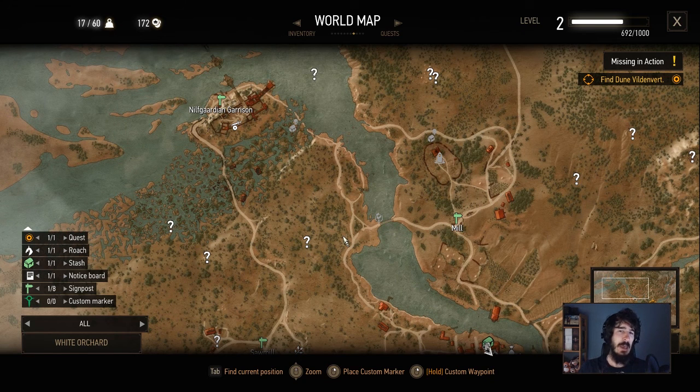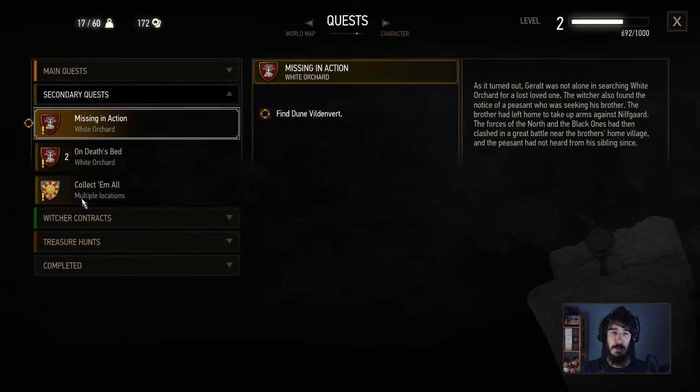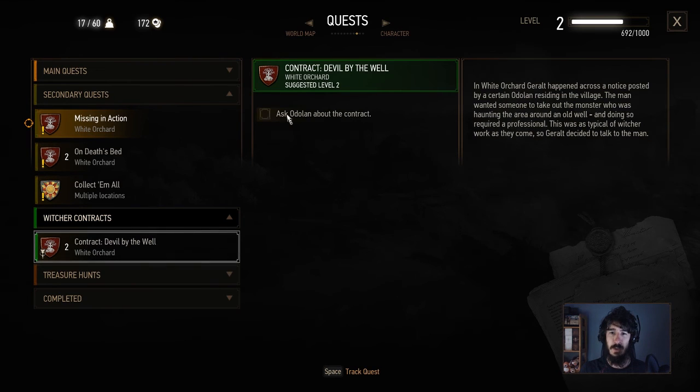I really got lost — I basically just immerse myself. If I press J and open up this thing, under Witcher Contracts — is that the one? 'Devil by the Well' — let's track that quickly. Okay: 'Ask Odolan about the contract.'